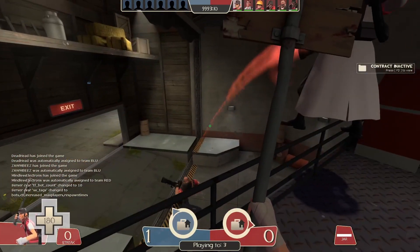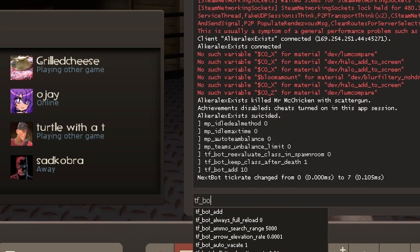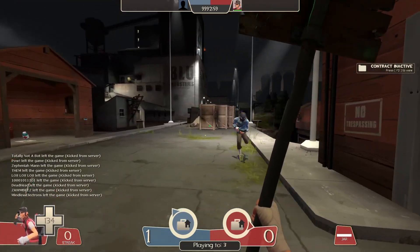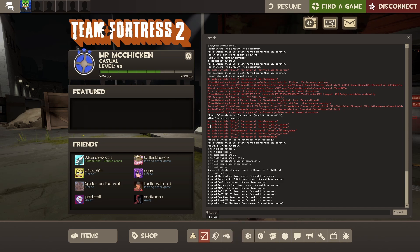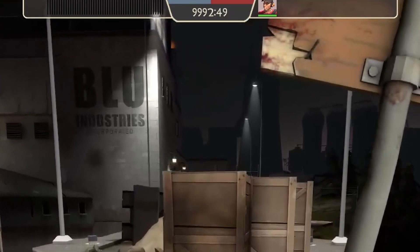And because of the nav mesh mod, they actually run around — normally they don't work on these maps. You do tf_bot_kick to get rid of them. So now you can go into a TF2 server with your friends for free and fight bots if you want. Look at all those scouts.